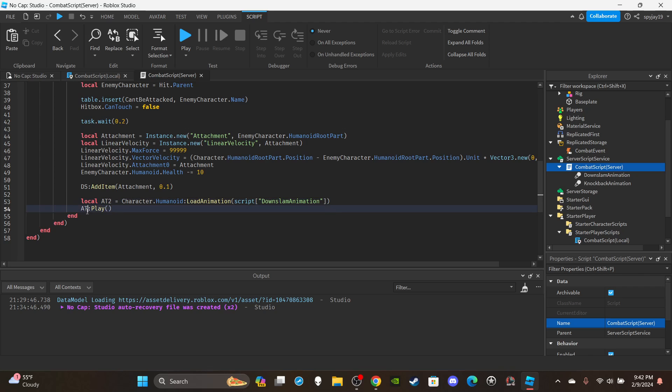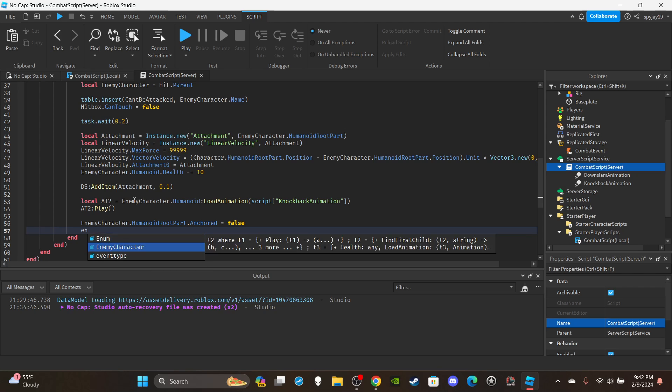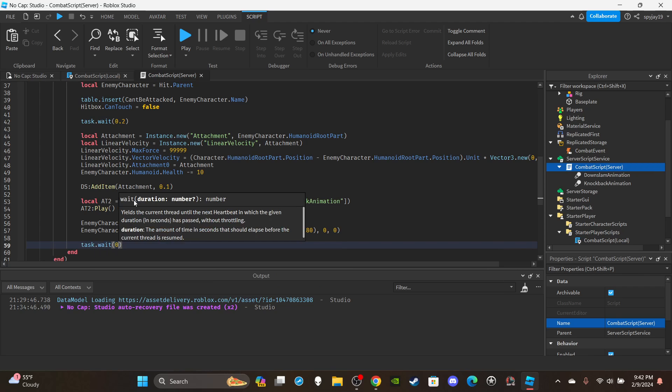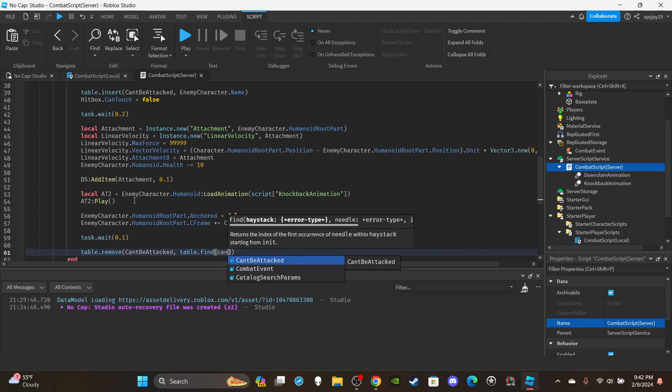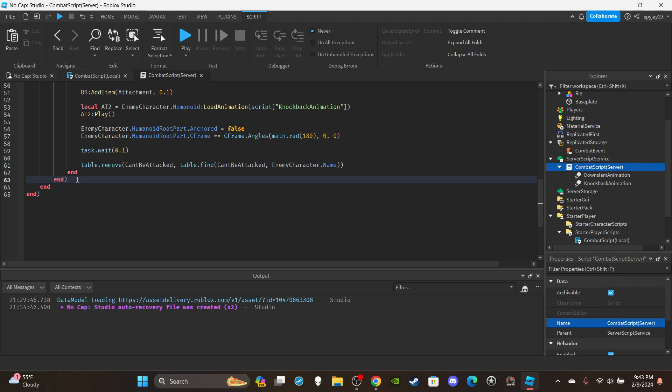Set up the second animation track by copying the first — this is the knockback animation, which you should include. Change the animation reference to the knockback animation and change the character reference to `enemyCharacter`. Then for the ragdoll: `enemyCharacter.HumanoidRootPart.Anchored = false`. Then `enemyCharacter.HumanoidRootPart.CFrame *= CFrame.Angles(math.rad(180), 0, 0)`. Throw a `task.wait(0.1)`, then remove the name from the table: `table.remove(cantBeAttacked, table.find(cantBeAttacked, enemyCharacter.Name))`.